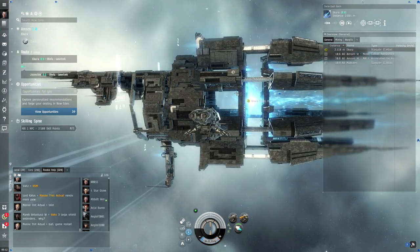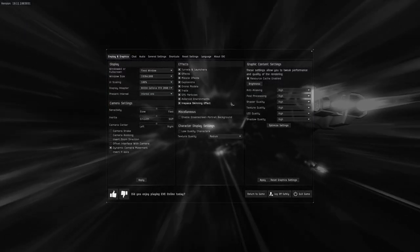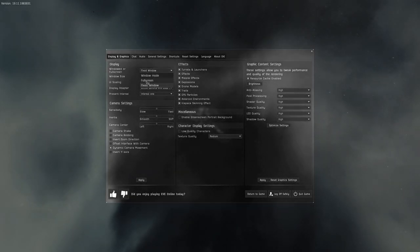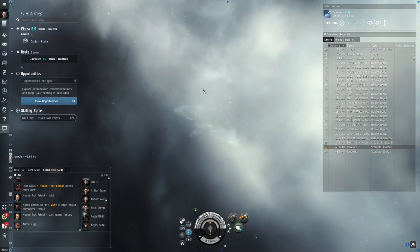While jumping, you might also want to switch your client into full-screen windowed mode. The default is full screen; in EVE, full-screen windowed mode is called 'Fixed Window.' Set that and apply, and you're good to go.